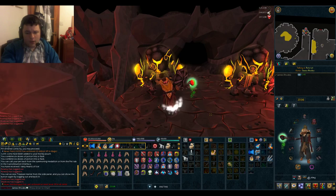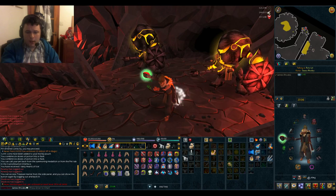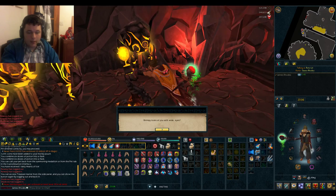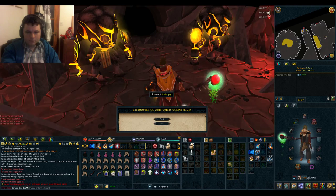If you're really lucky you can get what's called a volcanic shard - that's essentially the boss pet. Here's Shrimpy. This is the boss pet for the Hierarchan, just basically a miniature Hierarchan head. Very cute.